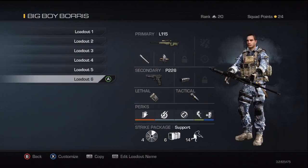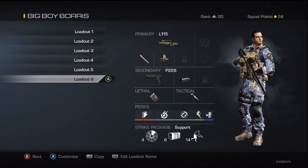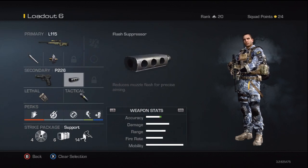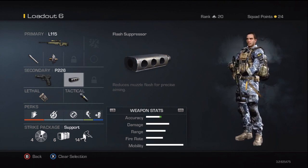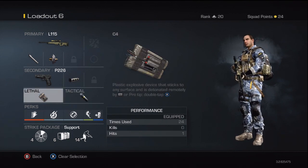My last main class is the L115 with Chrome Line and Armor Piercing, paired with the P226 — I've put on what I think is the Flash attachment, honestly I'm not sure what it does, it just looks good on the gun. C4 again as the lethal — sometimes I like having the same class on a different gun just to mix it up.